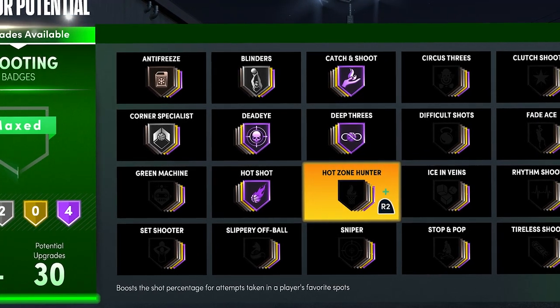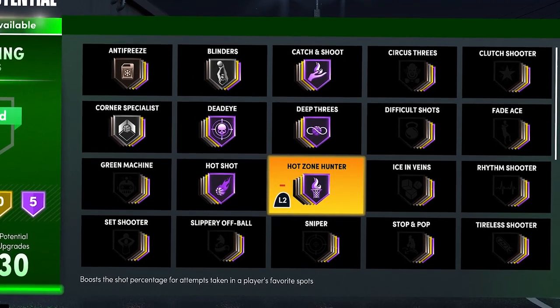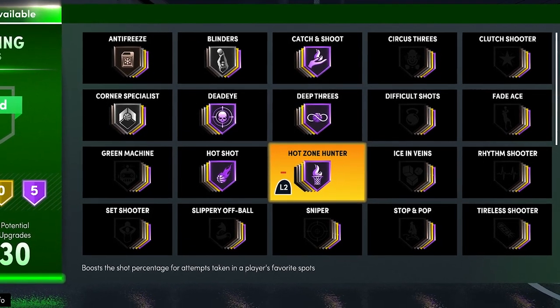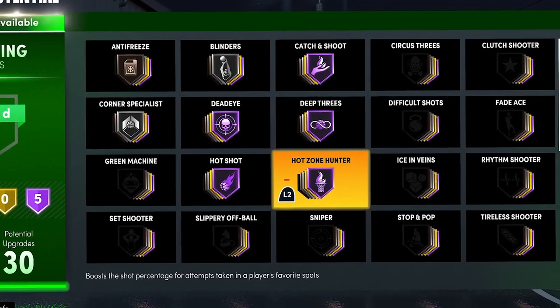For Hot Zone Hunter — I think Catch and Shoot is the best shooting badge and I think Hot Zone Hunter is a close second. Once you get your hot zones, this badge makes it so you can green a lot more. You won't get a lot of full bars if you have hot zones and if you have Hot Zone Hunter maxed.